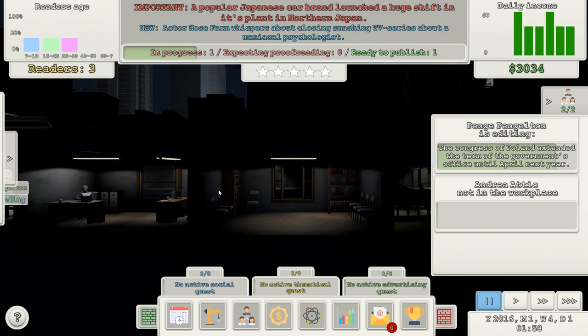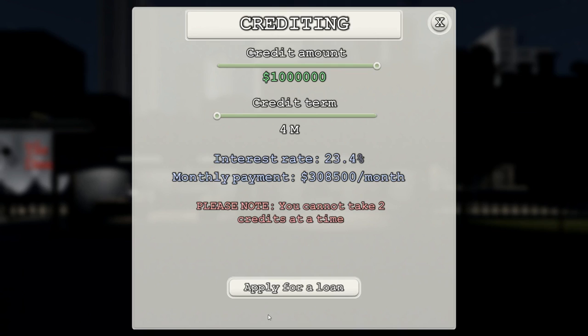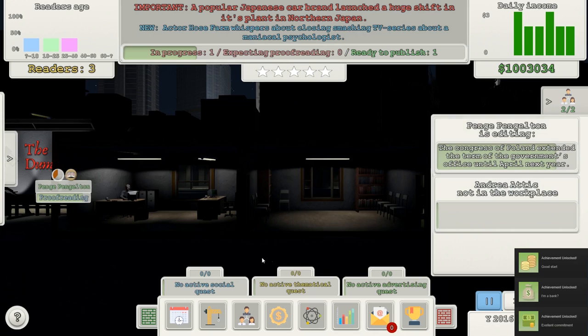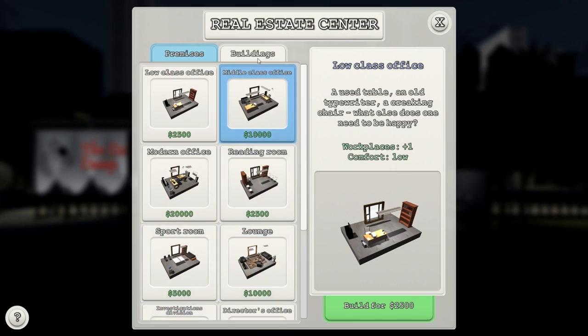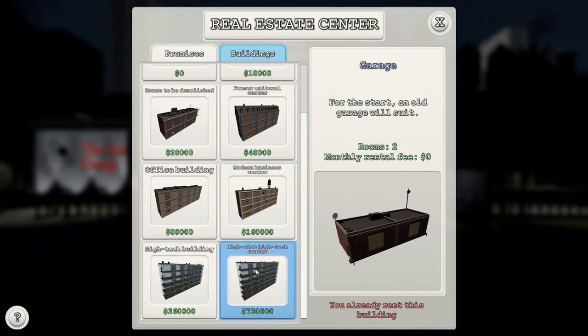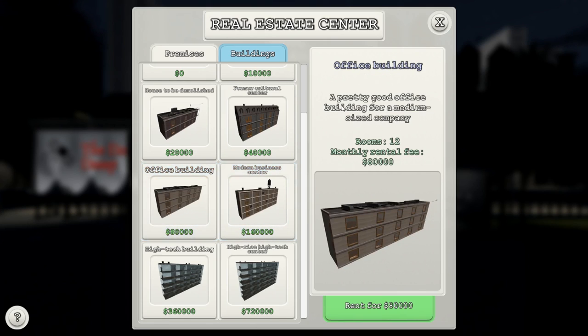Do you know what I'm going to do? I'm going to save it. And just because it looks fun, I'm going to take out a massive loan — a one million dollar loan. Apply for a loan — yes, please. I've got loads of money now. This is going to be fun. Andrea is missing, I don't know where she is, so we're going to go buy ourselves a better building. What can we get with a million?